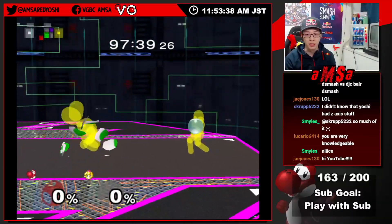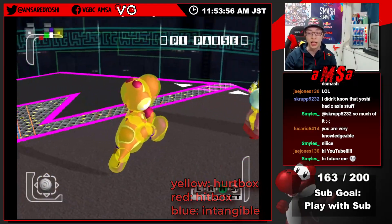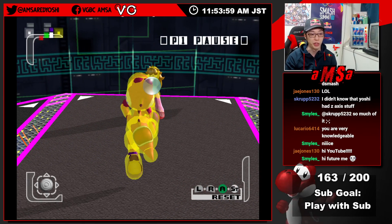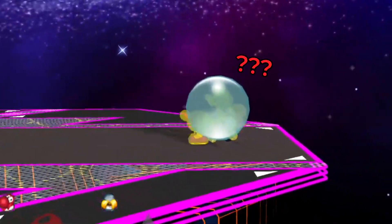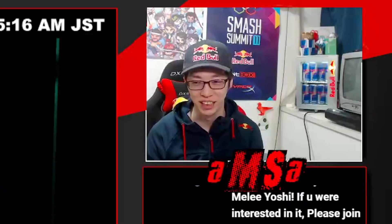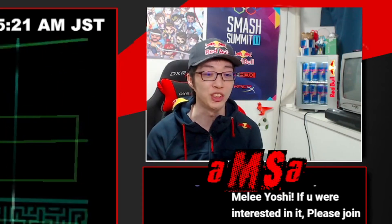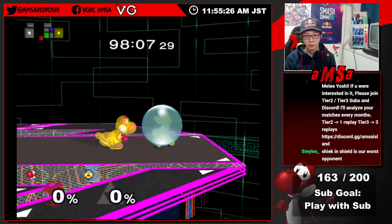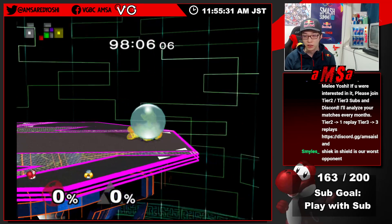So, look at Melee's hitboxes and hurtboxes. Sometimes the character goes Z-axis and then we can dodge some area options or any attacks. So here, Sheik is using a shield. Yoshi is trying to use a dash grab. Look at this. So if you were a Sheik player, you should use a shield against the grab. Shield works pretty well against this grab.